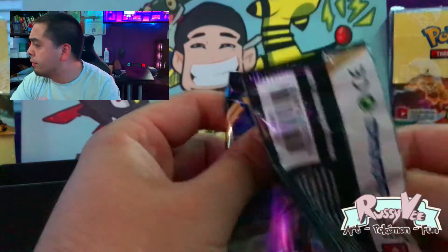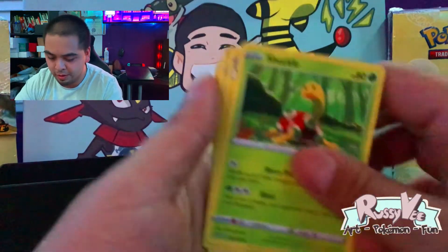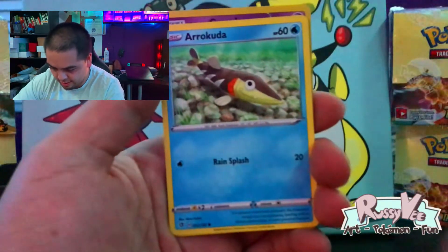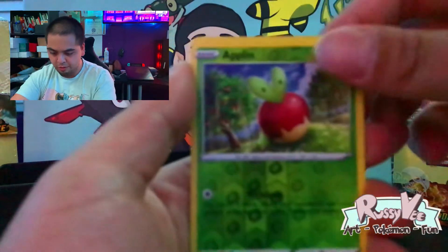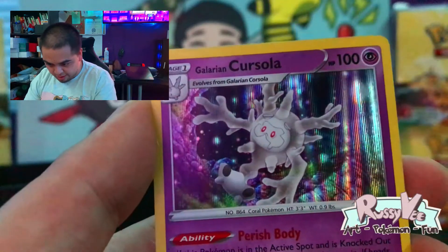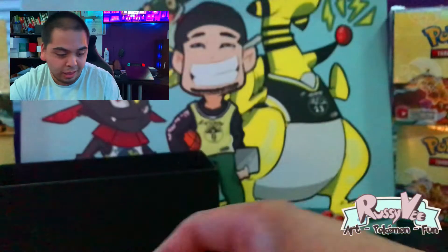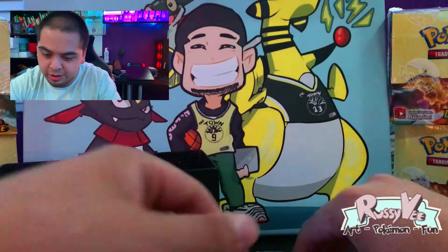Pack number four. Water energy — oh, it's fighting, what in the world. Shuckle, Elixir, Durant, Applin, Hattena, Arrokuda, Galarian Meowth — sudden Skitty. Another Applin for the reverse, and a Galarian Corsola evolution holographic — that's awesome, dope looking card. It's really hot today, like 100 and something degrees, so even though my AC is on I am sweating right now. But we're opening Pokemon cards so can't be mad.